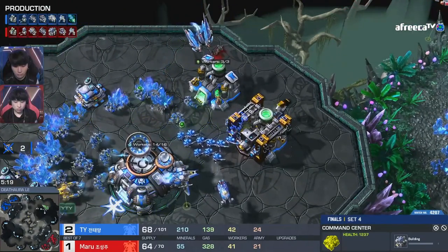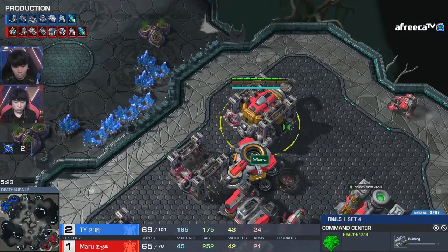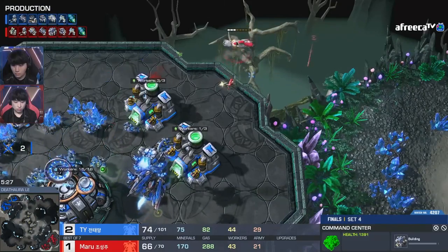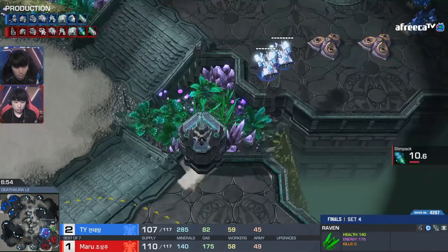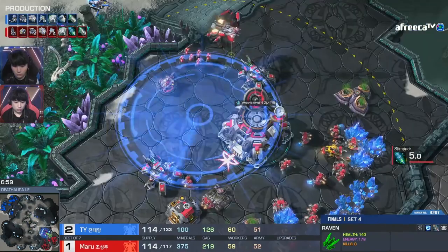He's finding a little tiny bit, but right now this is much more used to try to pin TY inside of his base while Morrow tries to grow and flourish on the map. Good usage of the Cyclone, especially to chip the tank. That's really nice — at a point in the game like this, that could be one less siege tank shot to kill him.